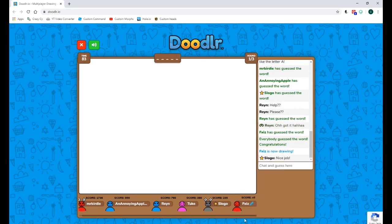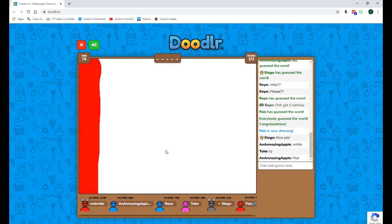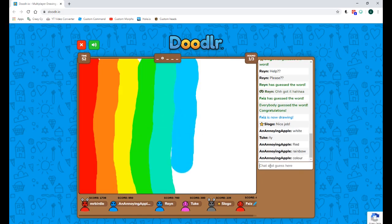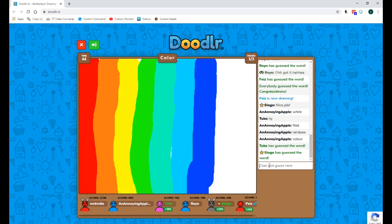I'm waiting for them to either completely start believing me or not believe me at all. What is he drawing? Oh, is it rainbow? No, no, it's not rainbow. Sure looks like a rainbow to me — what the heck is this? Oh, it's 'colour' but spelled differently. He got it just before me — ah!